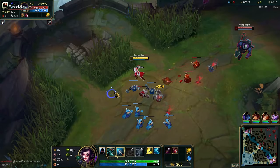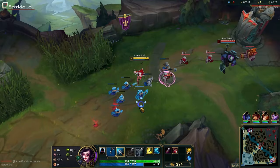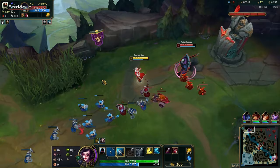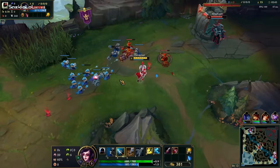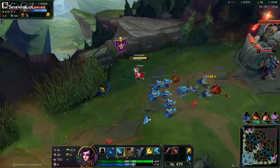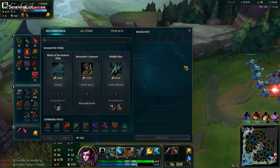When it comes to wave management, we are simply building up three waves and crashing. How do you do that? You last hit the first wave, last hit the second wave, and hard crash the third wave. Right now we're good — we missed one CS. So now you want to hard shove and crash on wave number three. We're going to poke the Yorick a little bit, and while you're doing that you have to zone your opponents. Keep that in mind.